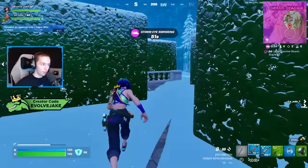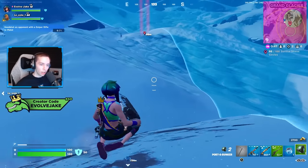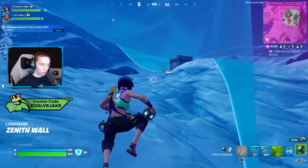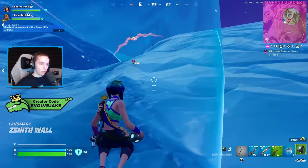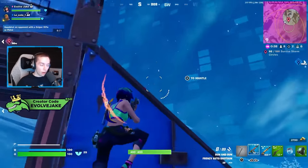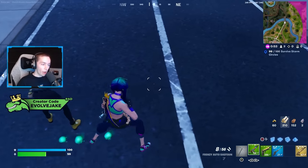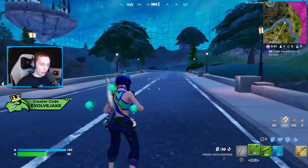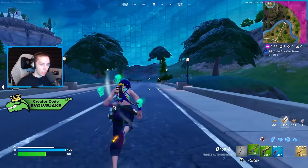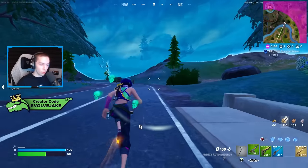The Zeus medallion is interesting but also kind of the most straightforward — it gives you faster sprint, more sprint duration, faster sprint regeneration, and you jump higher while sprinting. All of that is great, but it's just kind of 'okay, you sprint faster' — it's not as unique as some of the other medallions, though it's still good.